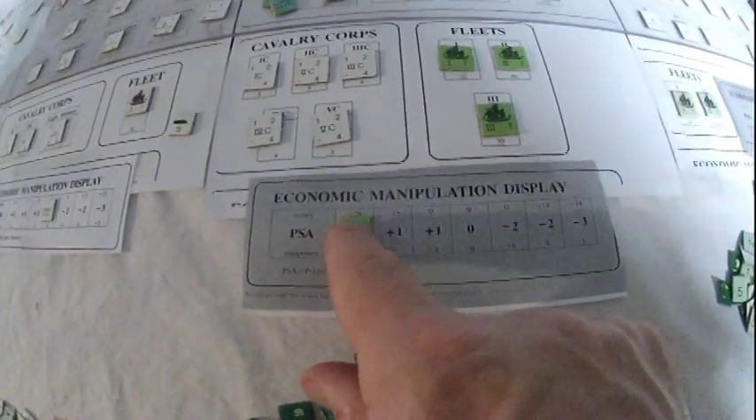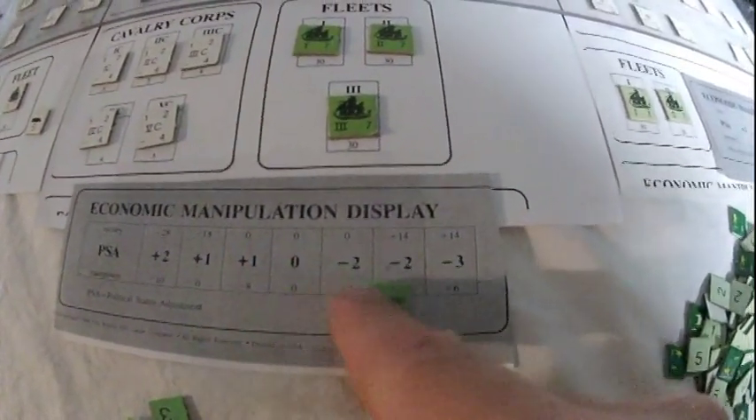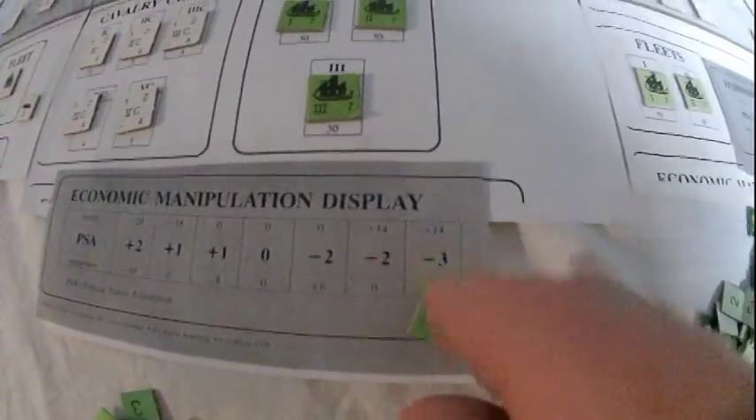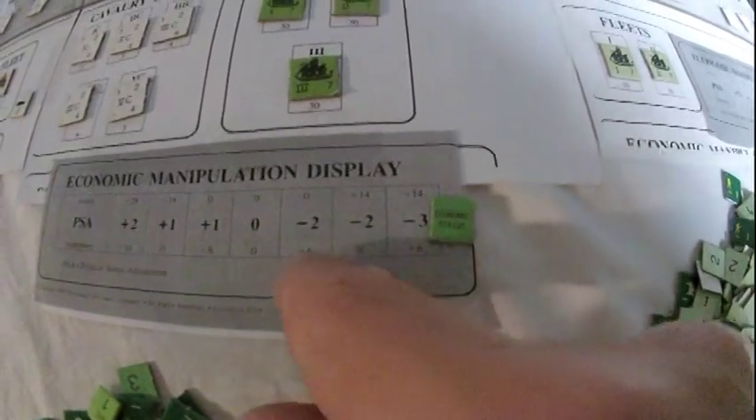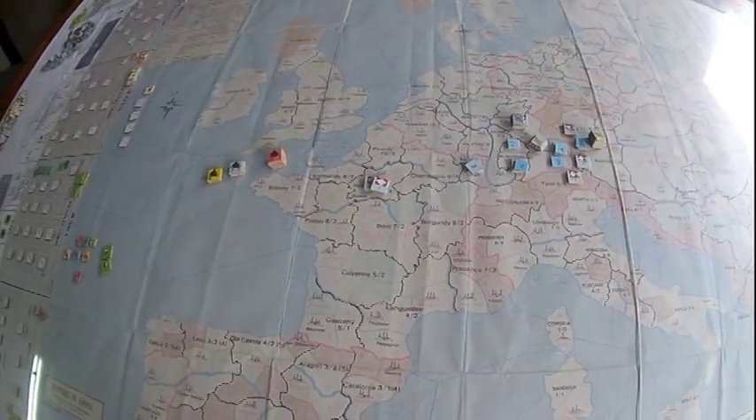We use this economic manipulation chart. Likewise, if you want to move down the table because you need money, move the marker on this side. If you need manpower, come down this side. Now we're going to start with some strategies.